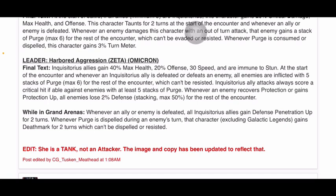Whenever Purge is dispelled during an enemy's turn, that character — excluding galactic legends — gains Death Mark for two turns, which can't be dispelled or resisted. Death Mark is kind of like a forced target where you're just choosing to go after them. Interestingly, she was originally listed as an attacker at 1am but has been updated to Tank, which makes some sense given she gets killed and comes back to life — that's more of a tank mechanic.